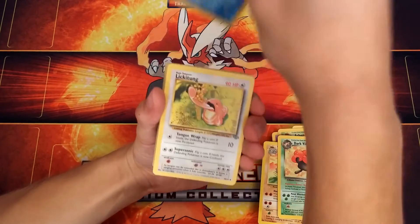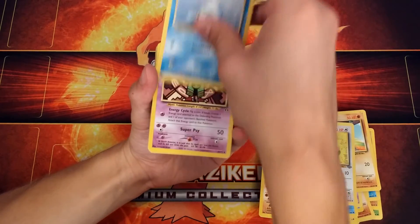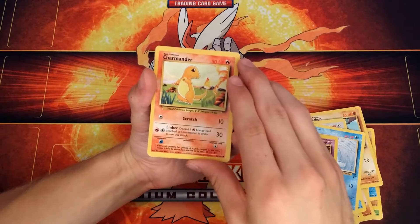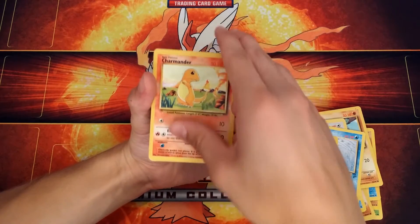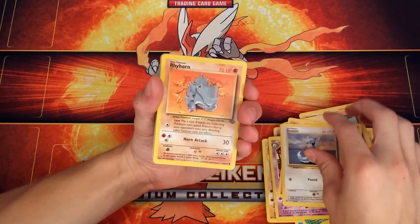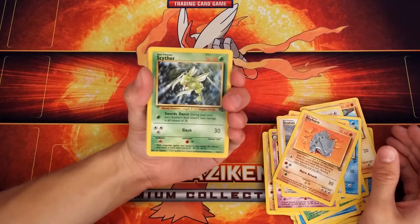A Hollow Egg. A Lickitung. A Seal. A Zatu. An original set Charmander — pretty nice. Giratina. Rhyhorn. A Scyther — that's pretty cool. Is that a Holo? No, it's not a Holo — I thought maybe it might be, but no.